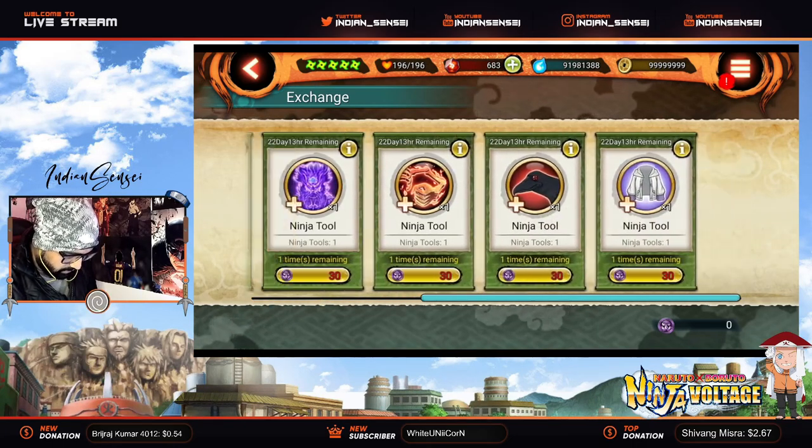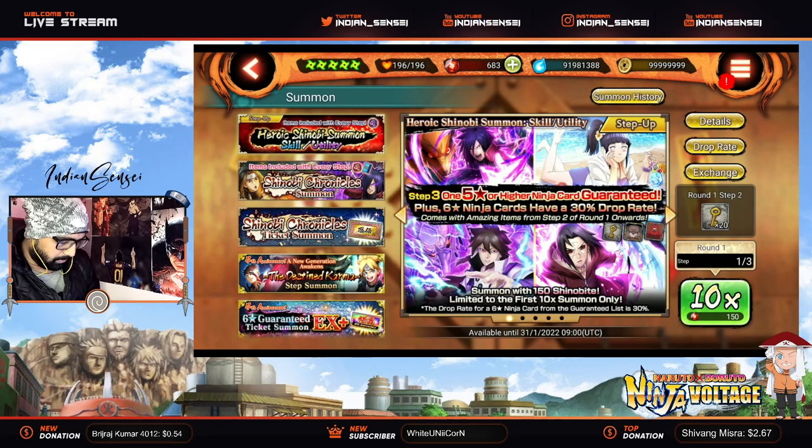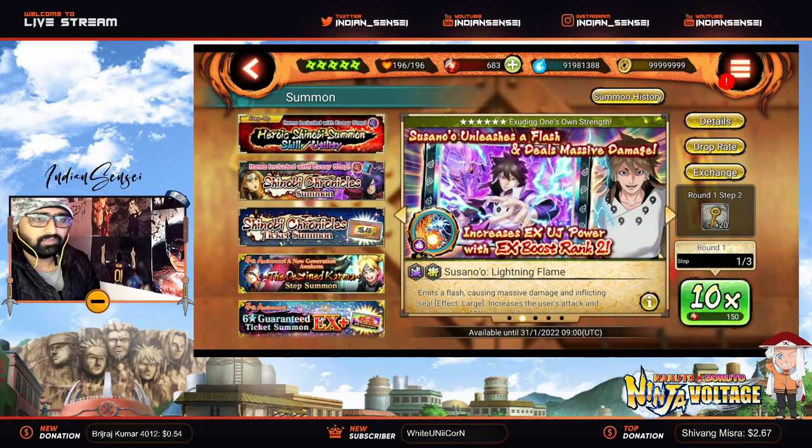These are some tools which you can exchange if you get enough medals. In my opinion, I think you can try one step that is 150 Shinovites. It's definitely worth it because there is a chance you might get any of the XR Ultimate. Even if you get a non-featured XR Ultimate, it's still, you know, that card would copy.